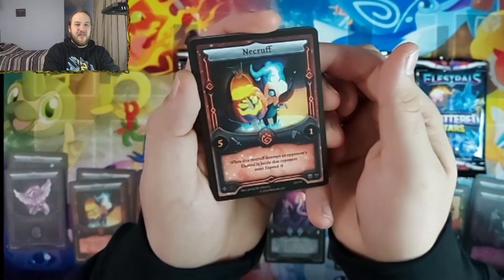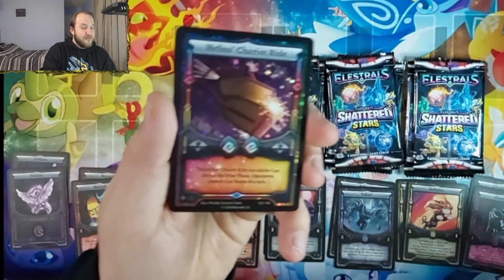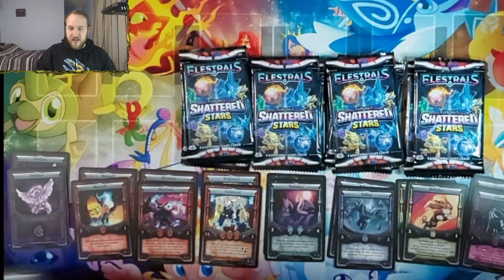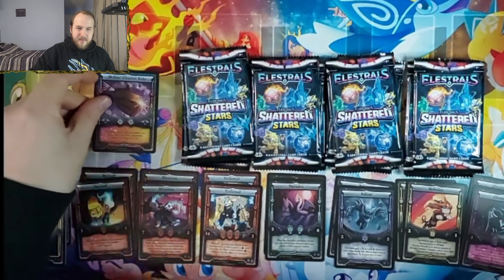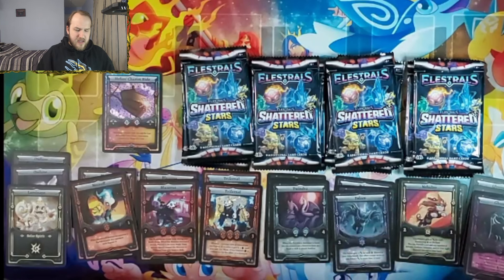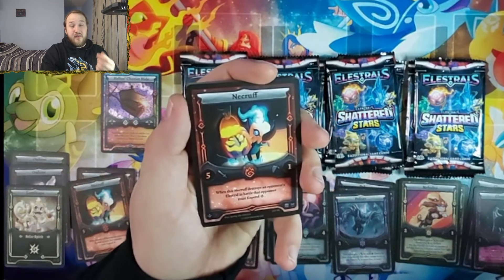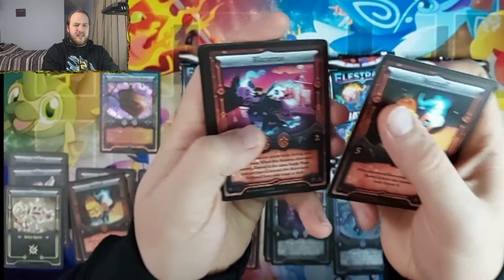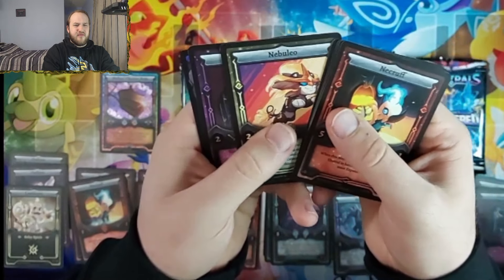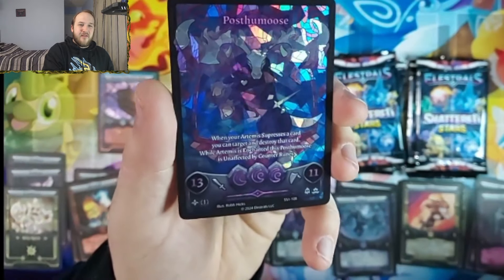We got Necroblades, Twindra, Polzer, Neplio, Gloombat, Helios, Chariot Ride — wait, we're building OTK out of Shattered Stars! Thinking about it: can I possibly build a deck using only cards printed in Shadow Stars? We have Exalt Flare, Necroblades, Trifernal, now Helios, Chariot Ride, all the Divine Runes, Kilio, Valkyries — I think we can make a fire OTK deck, maybe not the most optimal, but straight out of Shadow Stars. I have to think about that.